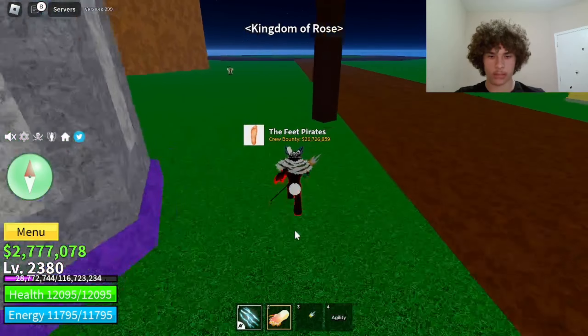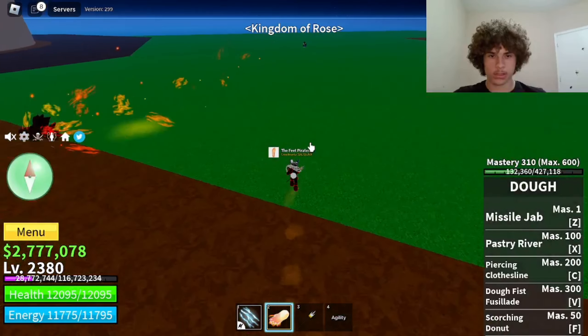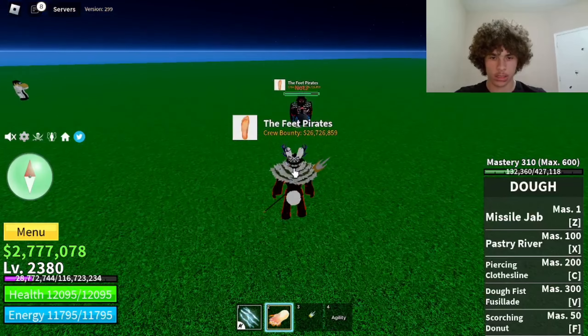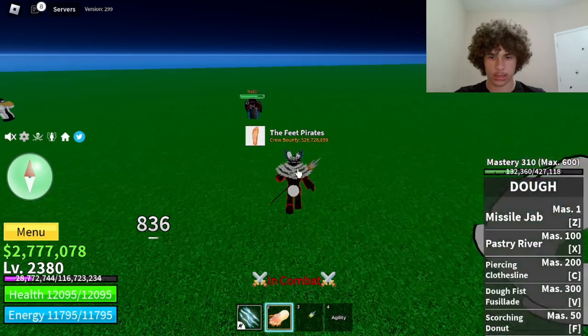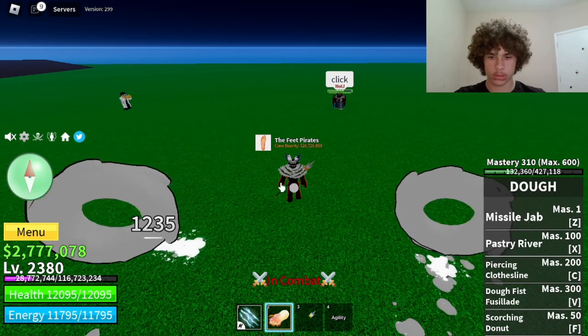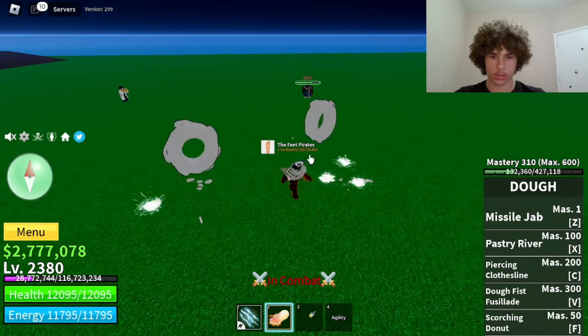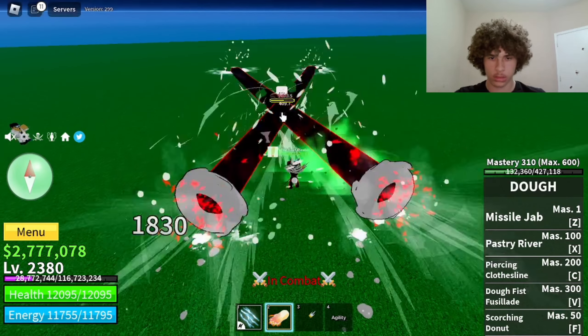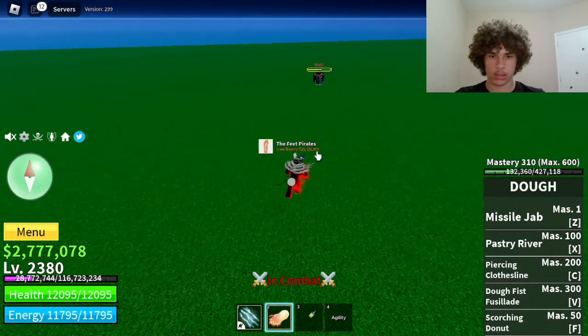Now that I have the Awakened version, the first move I'm going to be showcasing is called Tap. All you have to do is Tap. That did 836 damage — I missed it. Next one did 1,235 damage. When you use both of them together, it does 1,830 damage.